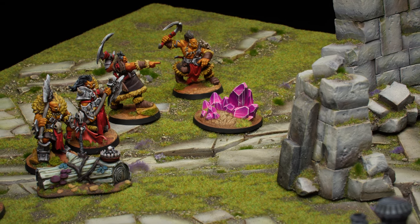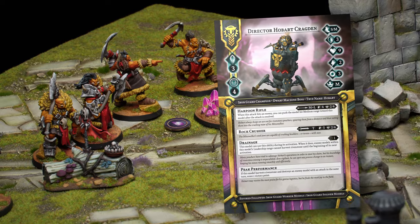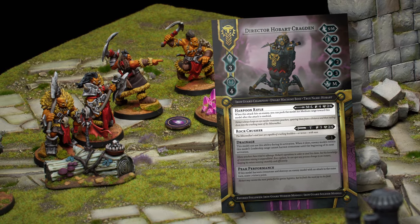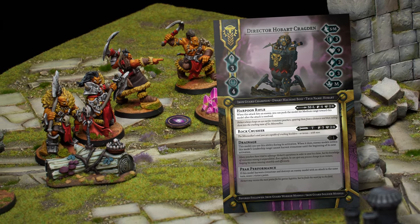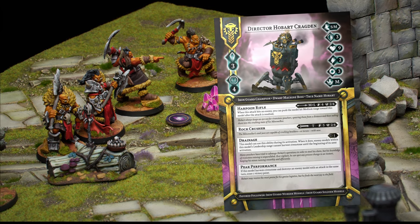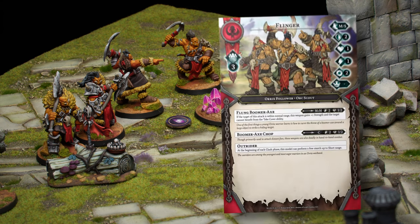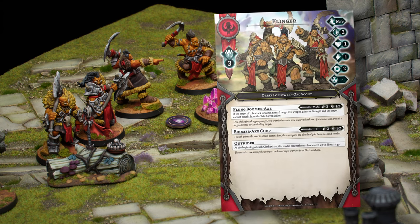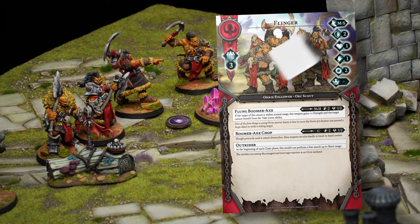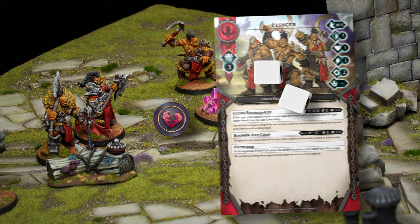When a model mines a deposit, you add a Rivenstone shard to your reservoir — a powerful resource that can be used in a variety of ways, such as making additional attack actions outside of a model's normal two actions, using special abilities that require shards, or infusing a hero to become more powerful. Mining Rivenstone is dangerous, however, and each time a model does so, it must make an interaction test using its ingenuity stat to determine if it suffers a point of damage in the process.